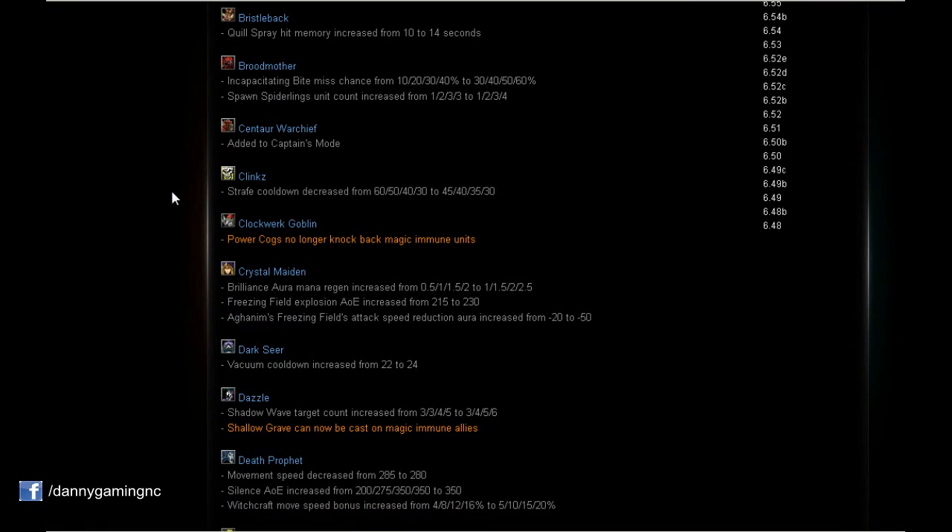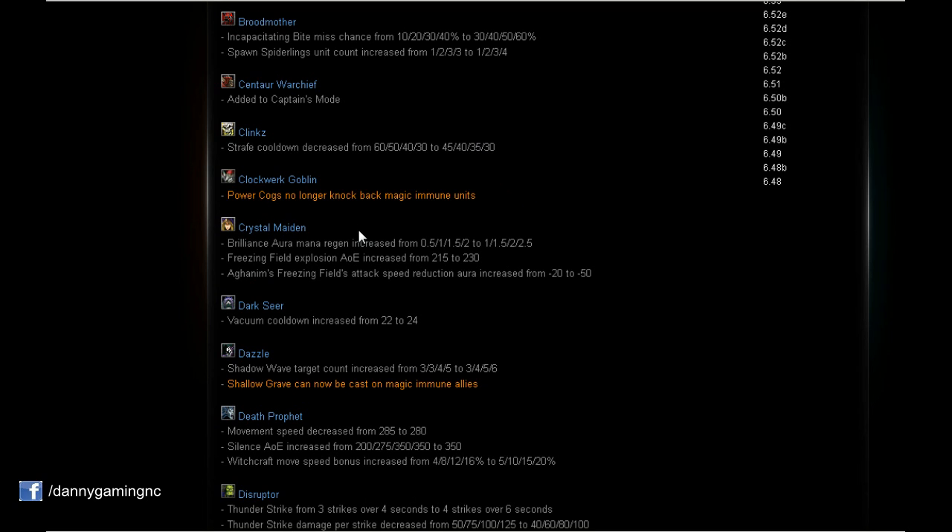Clinkz: Strafe cooldown decreased for the first three levels. The last level stays at 30 seconds, but for the first three levels we'll have less cooldown. That's a nice buff to Clinkz.